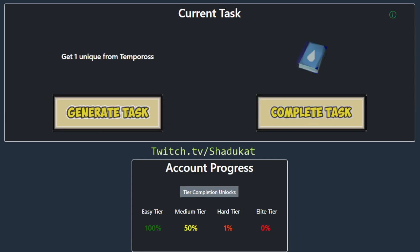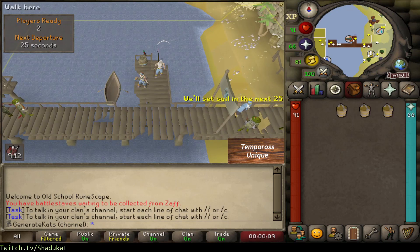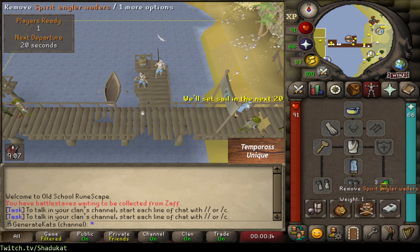And looks like we're going back to Tempoross. Alright, so this is going to be our setup for Tempoross. We're going to do barehanded fishing. We have our hammer equipped, we got three buckets to put out fires, and we have our full spirit angler.